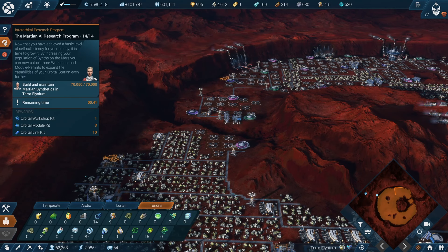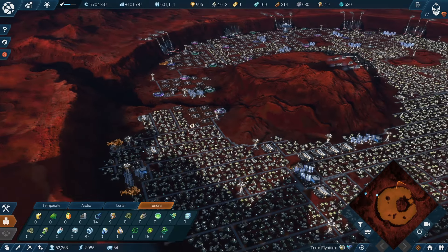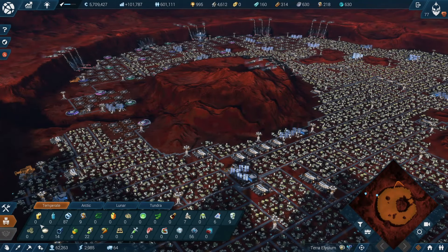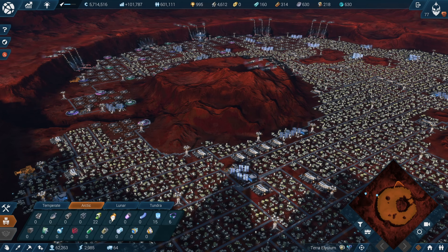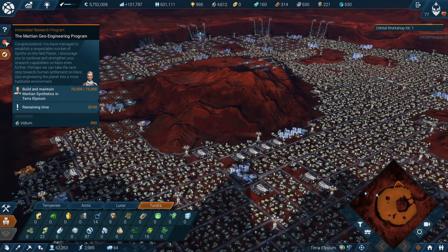Mission 14 out of 14 — we need to reach 70,000 Martian synthetics on this crater, and we have 70,000 and also 50. It's basically one more house — I added one more house just to be safe. Everything is in positive, nothing in the negative, so it's looking good. We have only 15 seconds left, so count with me: 10, 9, 8, 7, 6, 5, 4, 3, 2, 1 — and done.